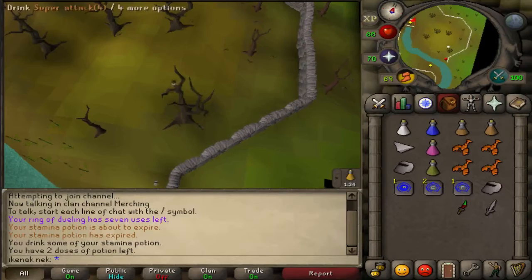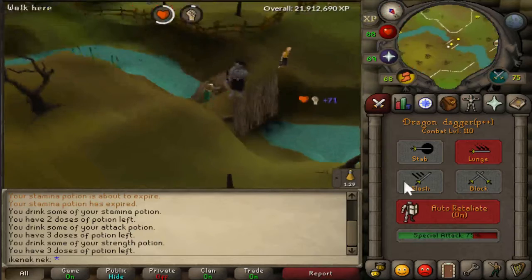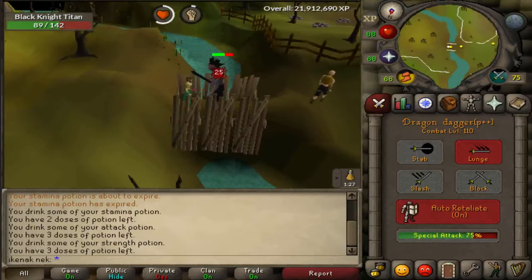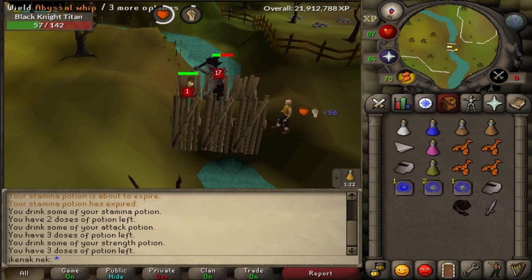Use the whistle and defeat the boss. Make sure you do the last hit with the Excalibur, or else you have to kill him again.